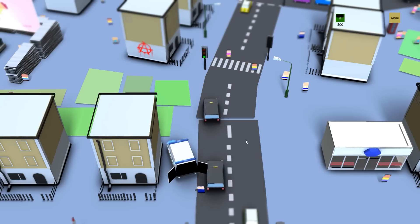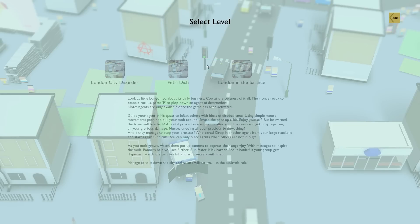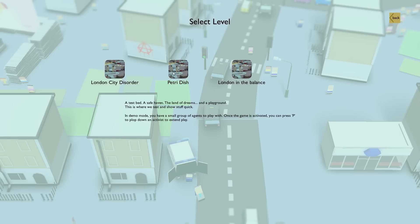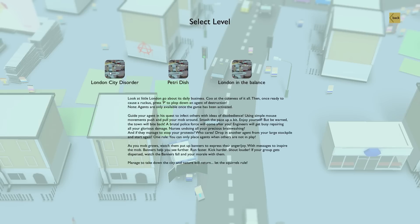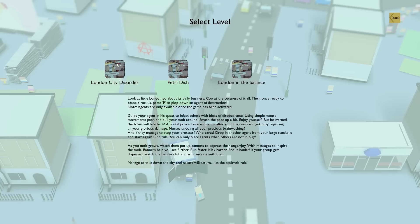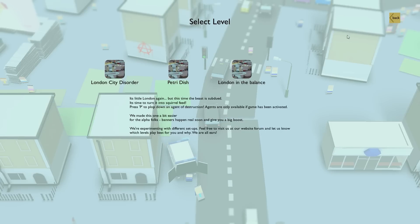What's worth noting on the menu here, if I go to the level select, this is what has been added most recently. We do have this same map but in three different forms. The default game we're playing here is London City Disorder, and our point is to take our Agents of Destruction and start mayhem in the city — that's the basic goal. Some alpha testers have said this is too hard, and I probably would agree. So that's why there's 'London in the Balance,' which makes it a little bit easier for playtesters.